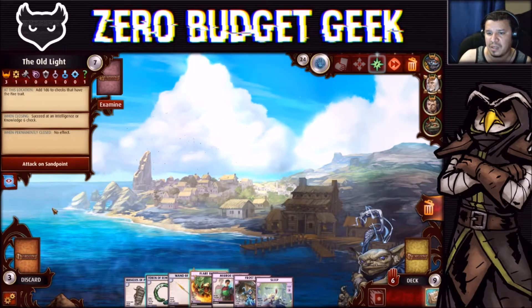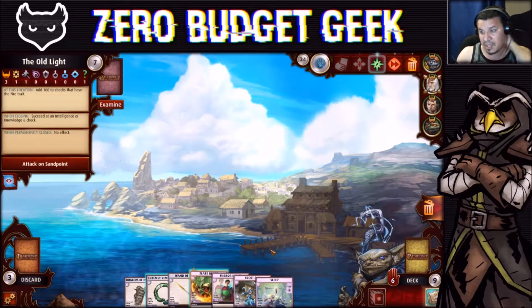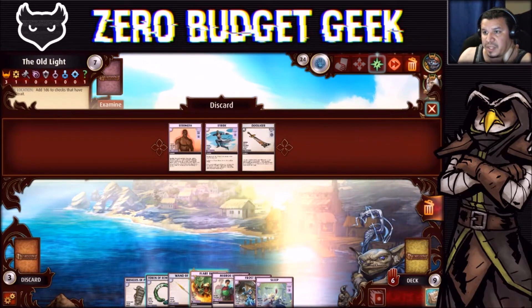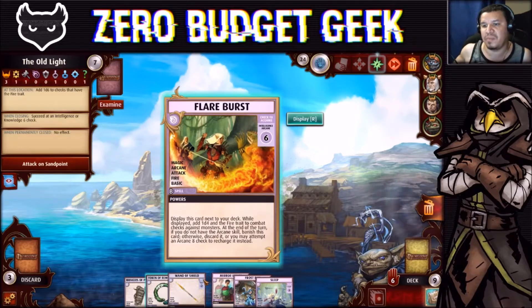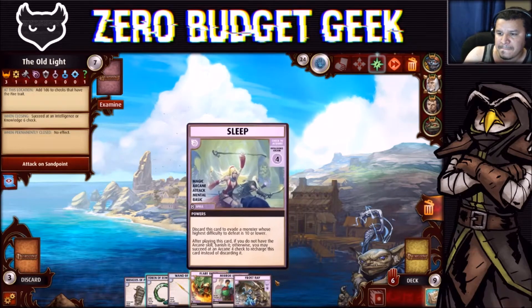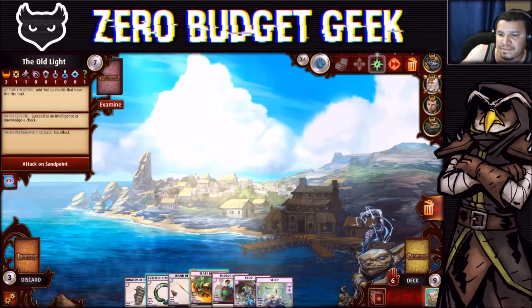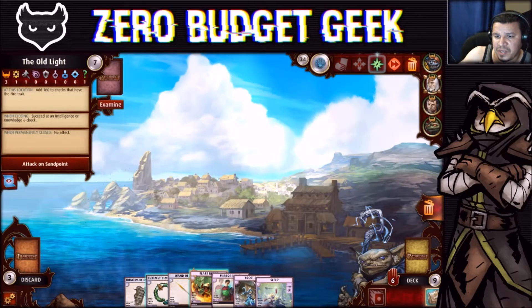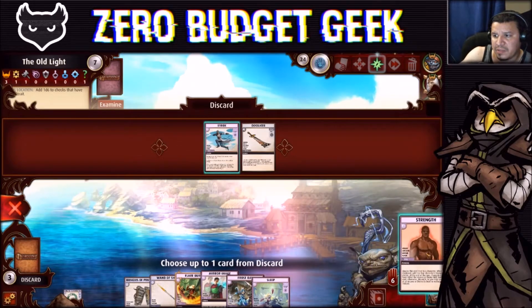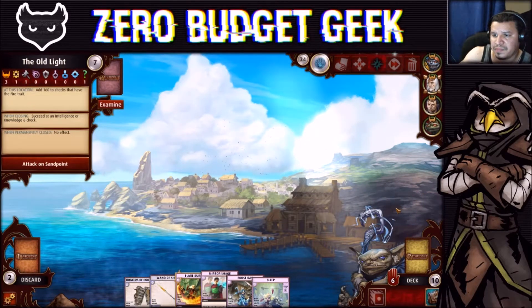We'll recharge Augury — 75% chance — but let's check the Spellbook first: Sleep spell. We recharge that, but now we have eight cards when our hand limit is seven. We ended up with an extra card. Rather than discarding anything valuable, we could play Flare Burst now but I want to keep it for the boss. I really don't like Sleep. We could use Token of Remembrance now rather than losing a card — get the Strength spell back, which is useful to us.